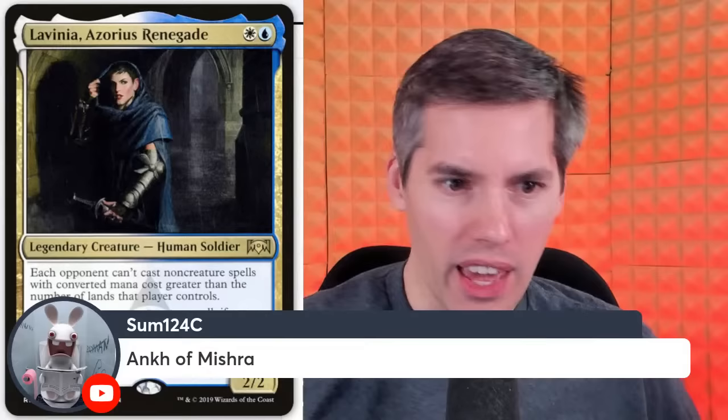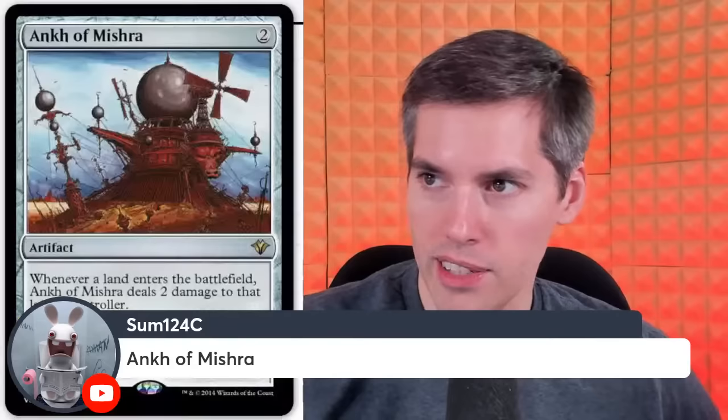Some 1-2-4-C with Ankh of Mishra — a 2-mana artifact. Whenever a land enters the battlefield, Ankh of Mishra deals 2 damage. It's Zozu the Artifact. If you have enough of these things out — Zozu, Ankh of Mishra, Mana Barbs — you're taking like 9 or 10 damage from your Fetchlands. You pay a life just to fetch. It's ridiculous.